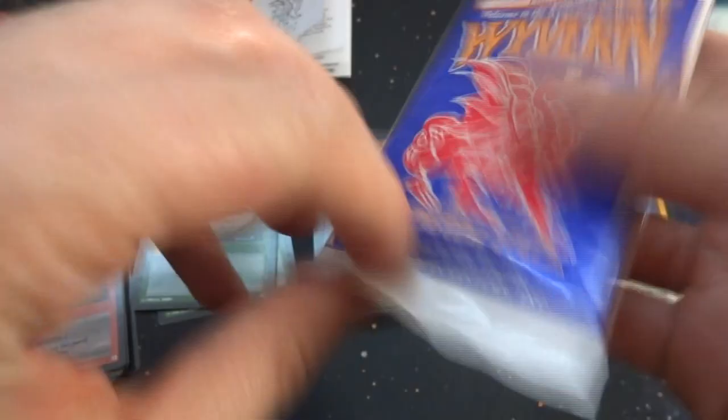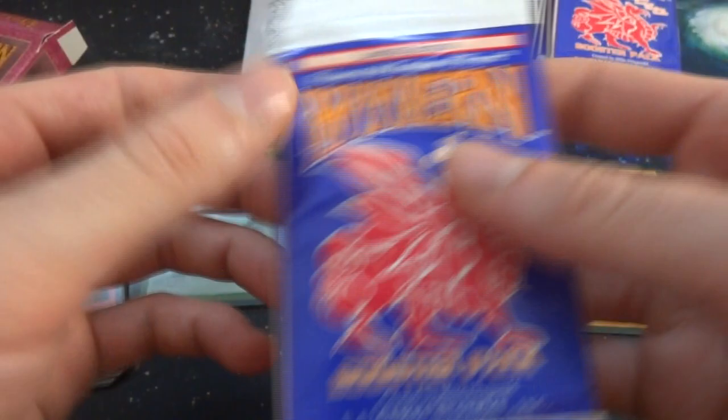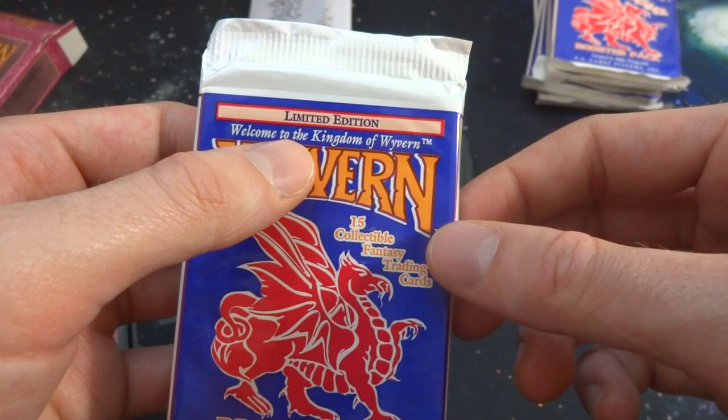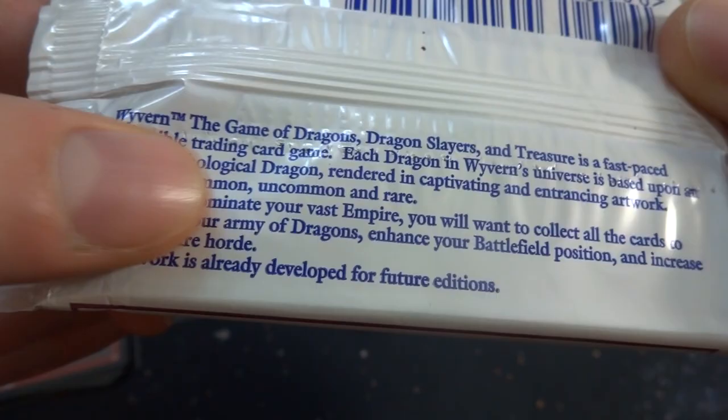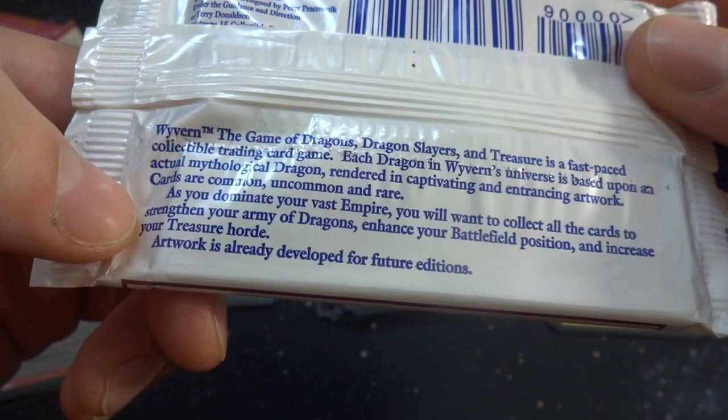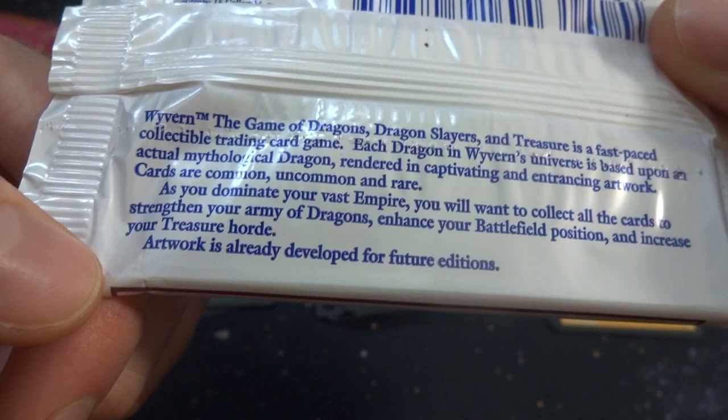Now opening the booster packs — these are very old and reminiscent of old Magic: The Gathering packs. Limited Edition, Welcome to the Kingdom of Wyvern — 15 collectible fantasy trading cards. Got the red dragon on it, created by Mike Fitzgerald, U.S. Game Systems Inc., printed in 1994 by Carta Mundi. On the back it says Wyvern is a fast-paced collectible trading card game, each dragon based on actual mythological dragons. Cards are common, uncommon, and rare — they don't mention ultra rare on this one.